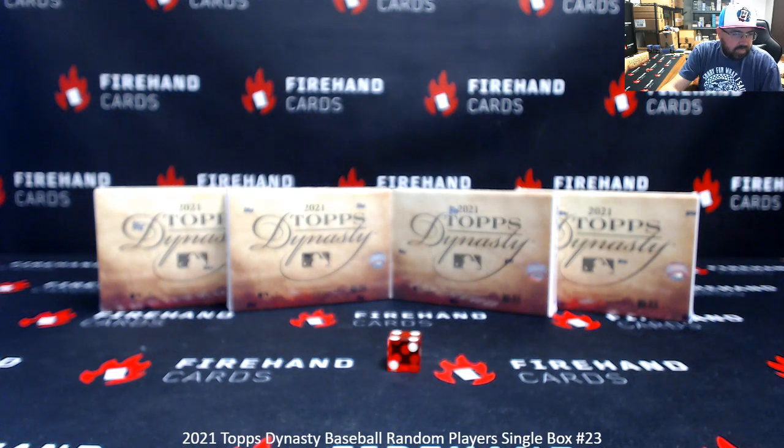The catch-all spot at the bottom, up top, is Aaron Judge. So for 2021 Dynasty, we do have a catch-all spot for cut signatures and players now on the list. Here we go — one, two, three, four. All right, John Smoltz at the top. What was it — Altuve at the bottom?